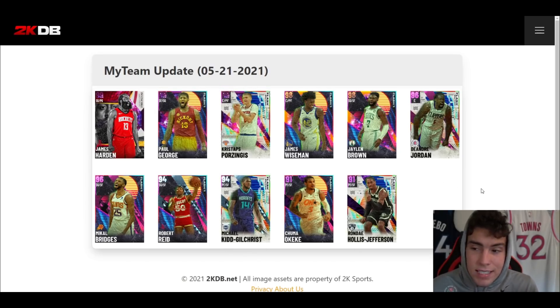All in all, I'm most excited about James Wiseman, Paul George, DeAndre Jordan, Mikal Bridges, and Robert Reid. All the budget cards — the first three you see in Rondae, Chuma, and Michael Kidd-Gilchrist — I'm not excited about. Jaylen Brown's going to be okay. Porzingis is obviously solid but I've never been a big fan of his cards, especially as a center/power forward. Overall solid content — can't really complain too much. Comment below which of these guys you're most excited about, drop a like, subscribe if you're new, and as always I love you guys — have a blessed day.